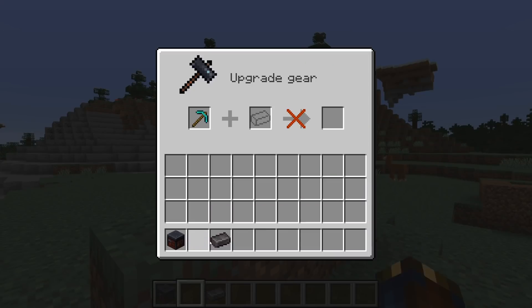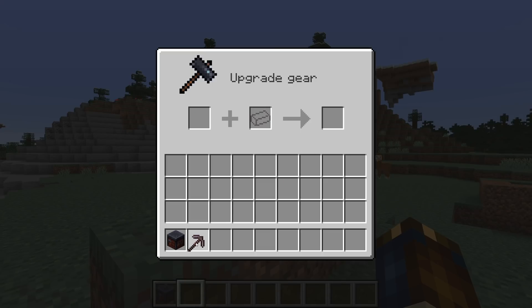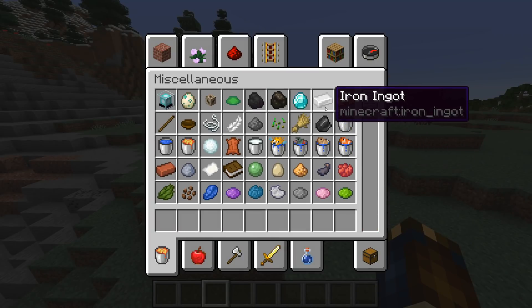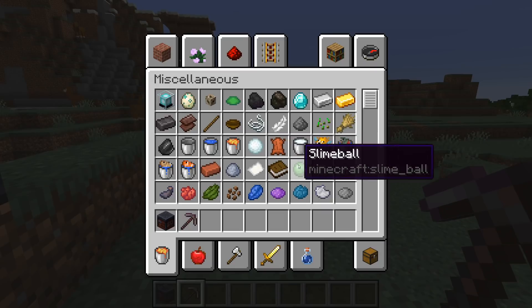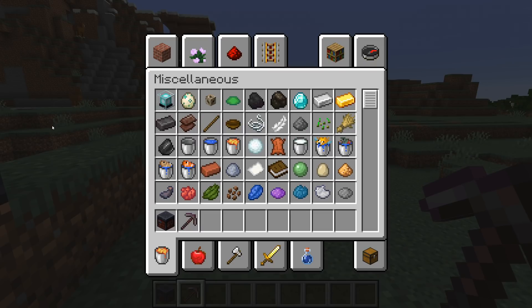User interface changes in this version: the looks of the smithing table user interface have been improved. The recipe book now correctly crafts empty maps again, and pressing space while the recipe book button is highlighted in the crafting interfaces now toggles the recipe book properly. A whole boatload of things are now correctly positioned inside of the creative inventory, including netherite ingots, blackstone walls, polished blackstone buttons, and polished blackstone pressure plates. Finally, the checkbox texture has been updated.